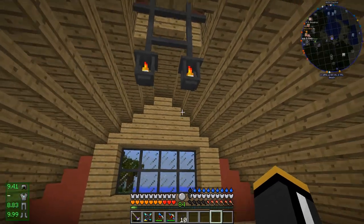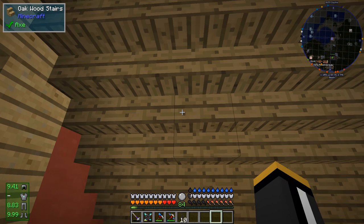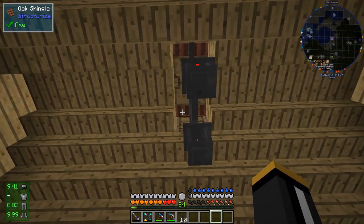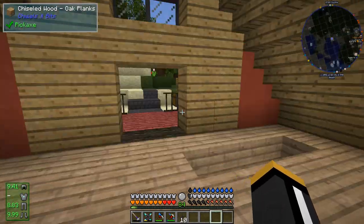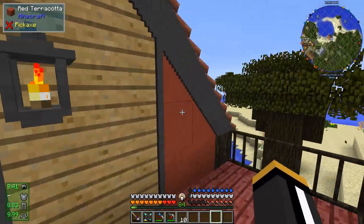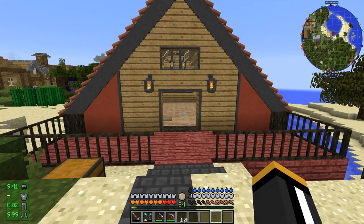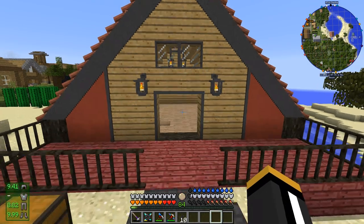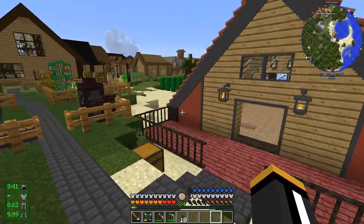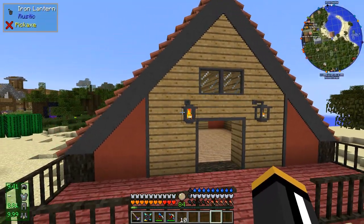And up here I did the same thing - I've got the lattice. I ended up putting the oak wood stairs on the inside here just to kind of hide the inside of those roof blocks. I did decide to go with the red terracotta on the outside. I had done that in the last episode, then decided I didn't like it and tore it down, but I brought it back because I decided again that I like it. And Macronova Ninja said he liked it too, which made me take a second look at it.